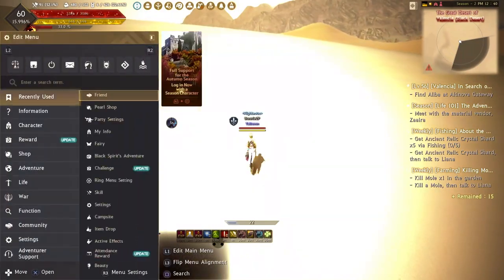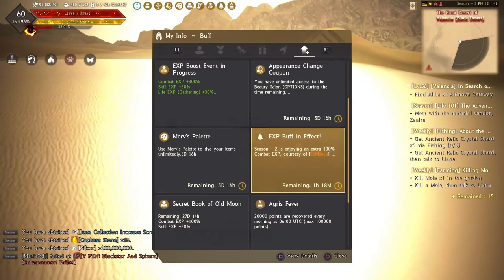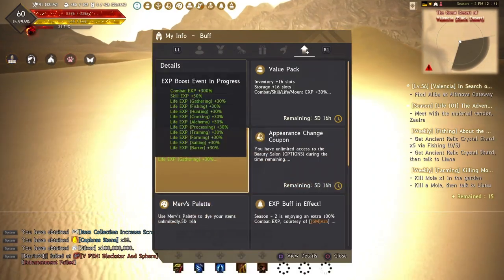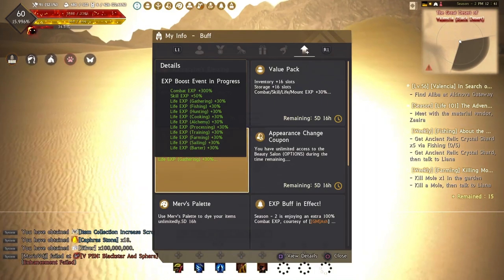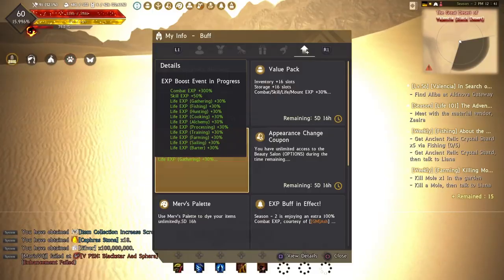Alright, let's come back to the strategy guide. This season we have a unique benefit: season characters receive an extra 30% Lifeskill EXP bonus. This will be a perfect blend for our strategy to boost your journey.